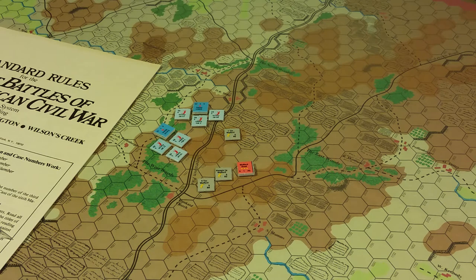Rally phase: pin markers are removed from the phasing player's units. The phasing player may rally routed units which are stacked with leaders or within the effectiveness radius of their brigade commander. A die is rolled to determine whether or not independent units rally. Final command phase: friendly leaders that have been killed are replaced and leader promotion is performed. Movement of routed units and units not in command: a routed unit or unit outside its brigade commander's effectiveness radius may move one hex only, regardless of terrain costs. Brigade commanders outside the divisional integrity radius of their division commander may also move only one hex, unless they have been detached.